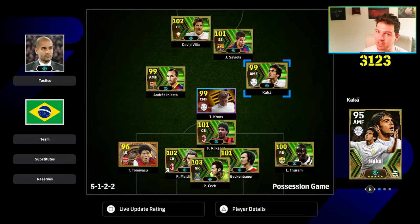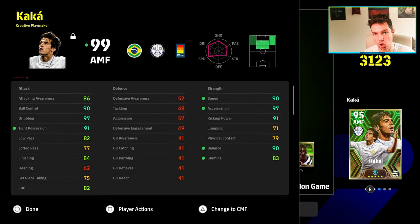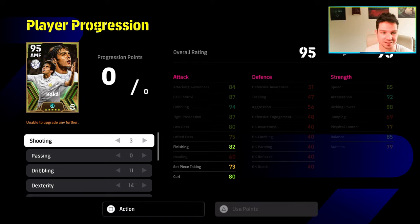We were using Caca in this formation with a double attacking midfielder alongside Iniesta — we'll get to Iniesta in a different video. This is the build: 90 ball control, 97 dribble, 91 tight possession, 84 finishing, 90 speed, 97 acceleration, 91 kicking power. The big one for this build specifically is the 90 balance, because of his height at 185 centimeters.